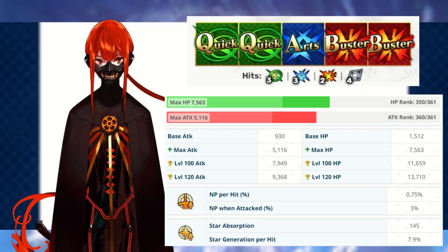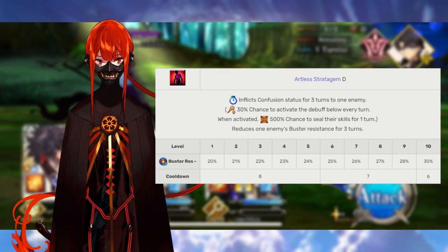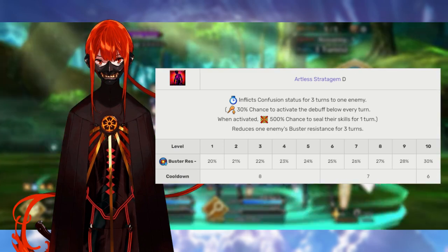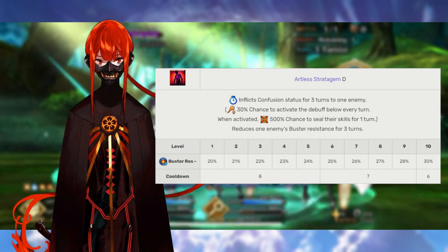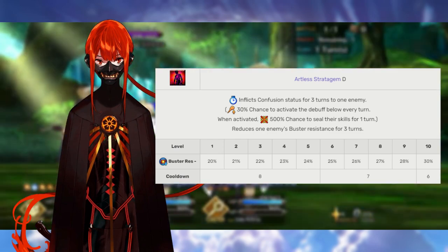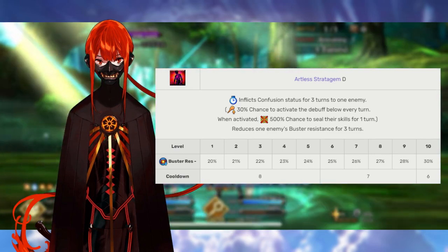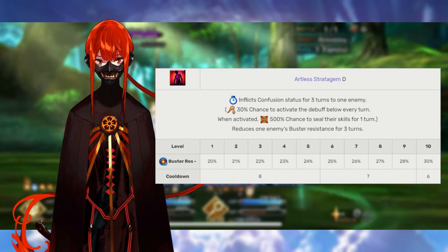Nobukatsu's first skill is Immature Scheme, rank D. This makes a single enemy confused, with a 30% chance to inflict skill seal on them. The main draw of this skill is decreasing the enemy's Buster resistance by 20 to 30% for three turns — the kind of debuff you'd expect on a Noble Phantasm. It's absolutely wonderful to see it on a one star servant. We're going to max this skill second.